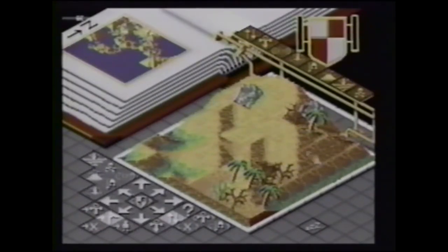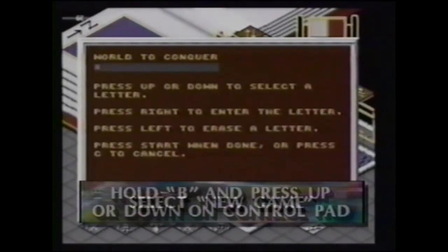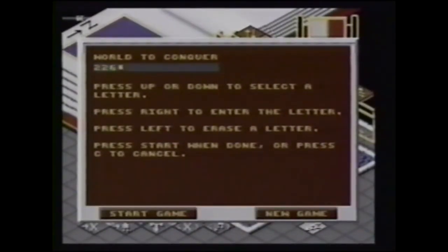I'm going to give that one to you one more time. Select a new game at the opening. Next, hold down button B and press up or down on the control pad until you see numbers appear on the screen. Each number represents a different stage of the game. Use the control pad to select the different stages by choosing different numbers.